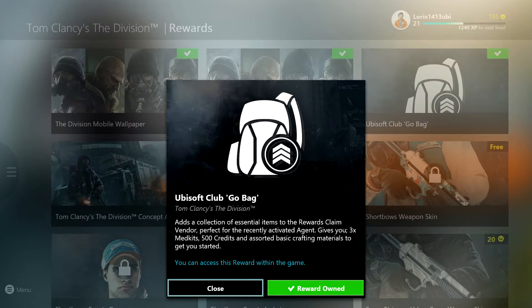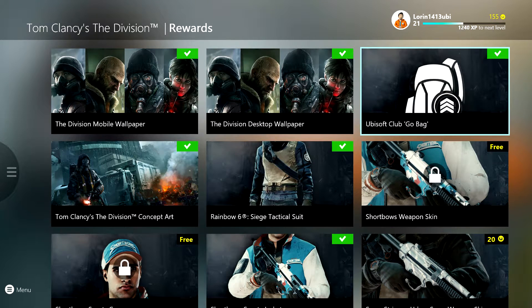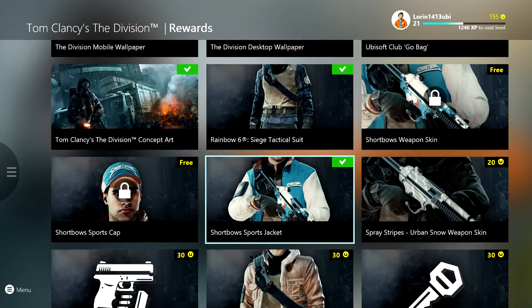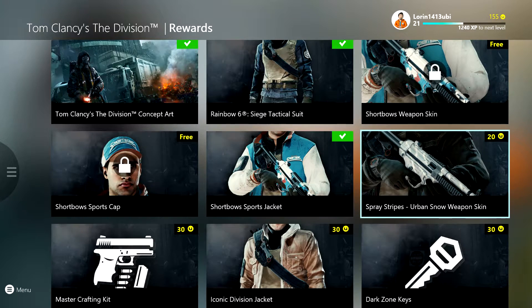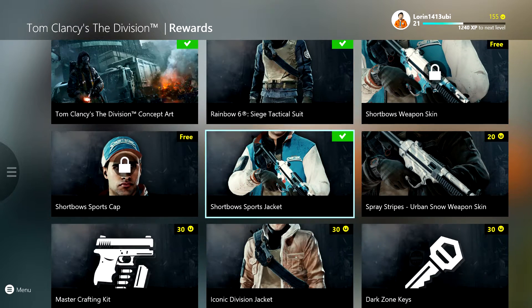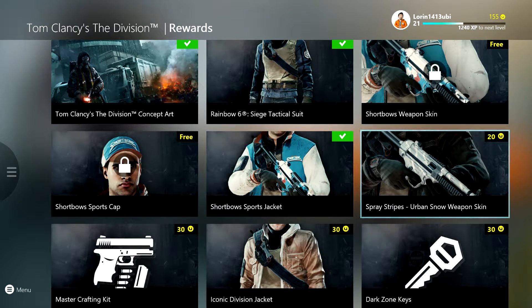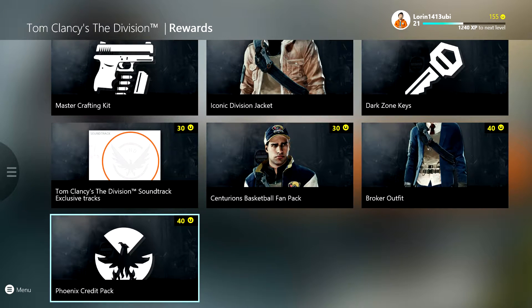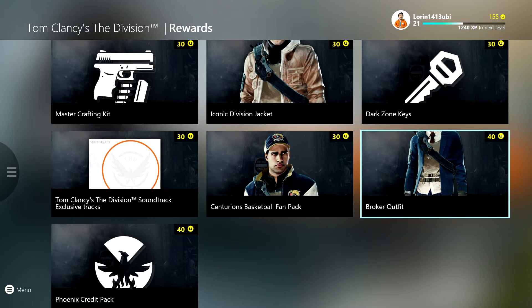There's 3x med kits for 500 credits, some basic crafting materials — that's going to be super helpful. You can get different cosmetic items like this tactical suit, this sports jacket, different camos, depending on if you've played other Uplay games. You can buy different camos, dark zone keys, credit packs, and different outfits.